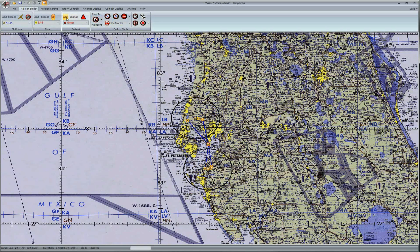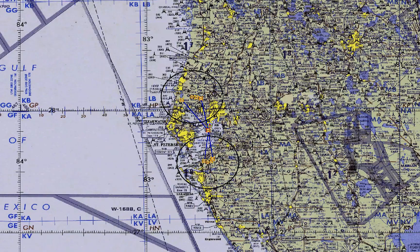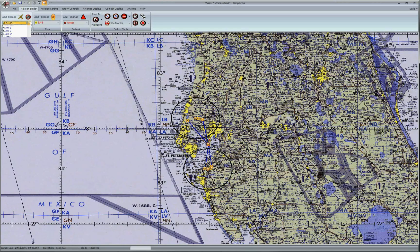So now that I have the red team finished, let's add some blue forces. But before that, let's give the blue forces an objective. I'll place a target for them somewhere in the city. Let's add a B-1. I'll build a route for them, but to make things simple, I'll create a small orbit and then add waypoints using the Route Builder tool. I'd like to remind you that you can also import PFPS files as your flight plan.